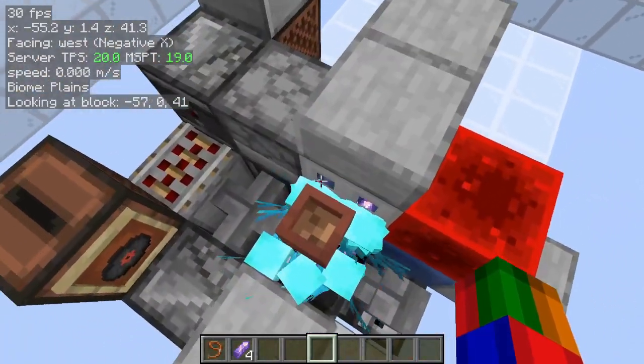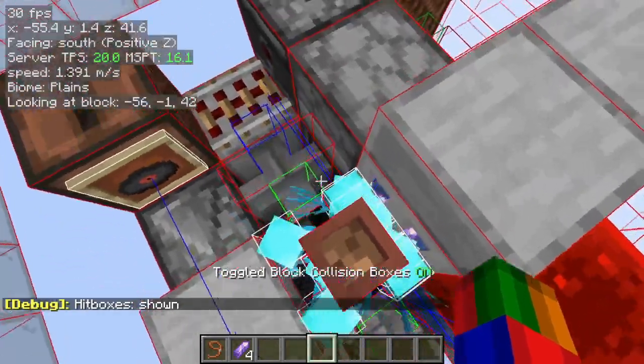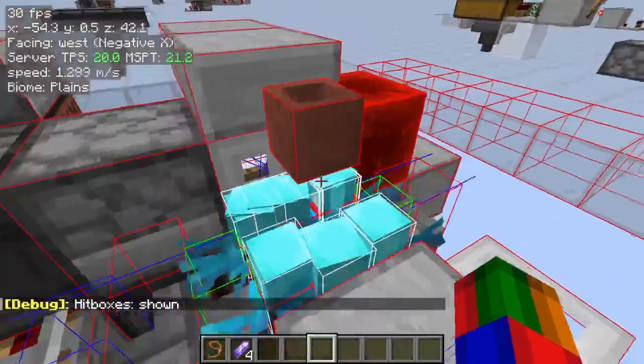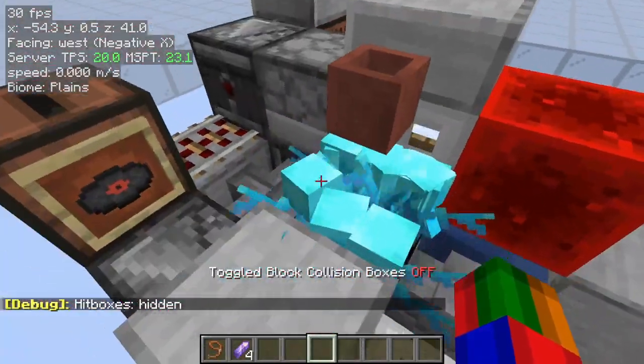For our cage here, you'll notice that every gap is just barely too small for them to get out, and you have a lot of area in order to be able to click on them.